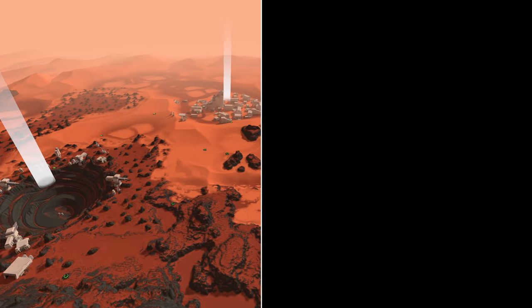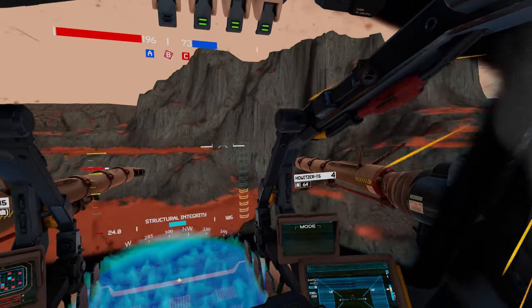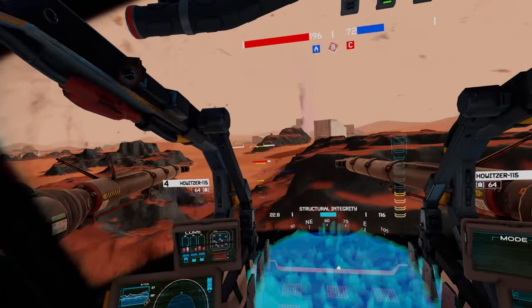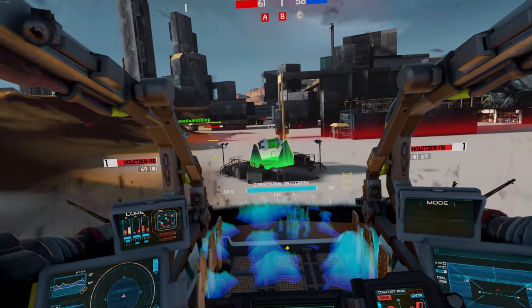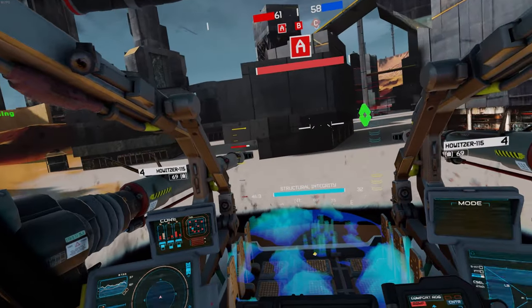Hey Iron Rebellion Pilots, this is Waffles bringing you a progress log video for Iron Rebellion version 0.9262. The goal of this update was to go beyond the mere physical skill of controlling your mech and demand the player to use strategy in order to succeed. With the added scale to the maps, Fireflies can now happen at all ranges. Passes can be flanked and attacks can be evaded, adding a deep layer of complexity to the game's core loop. Let's give you a tour.